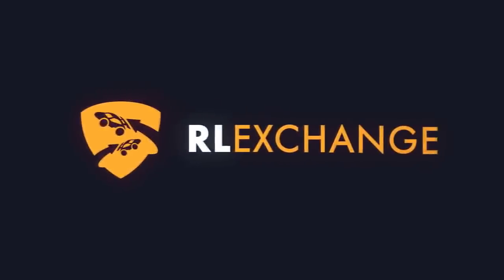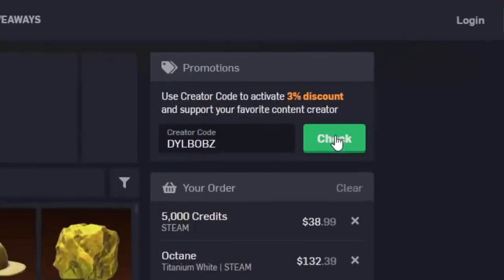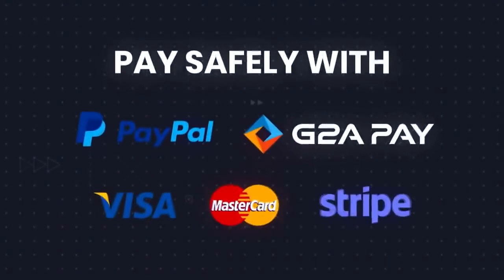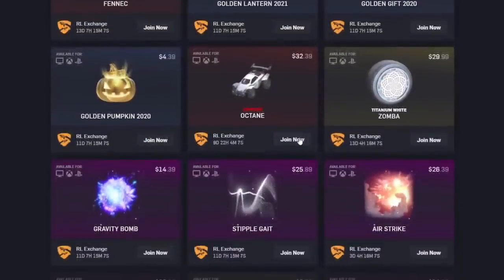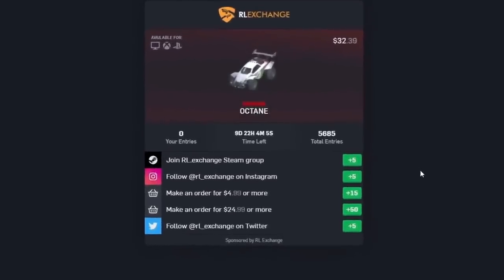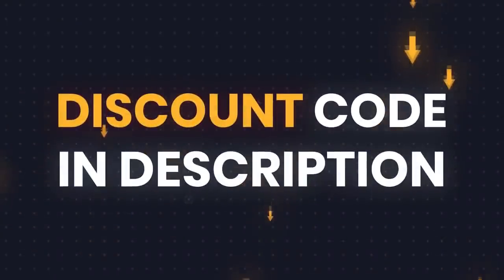If you want an easy way to buy cheap Rocket League items no matter what console you're on, head over to RLExchange and use code Dillwobbs at checkout for 3% off. It's a super easy site to use and there's a bunch of different payment methods. My favorite part is that they constantly run giveaways that you can enter by doing different tasks on the site. So if you're buying things from RLExchange, check out the giveaways tab. There's a link in the description to get you all set up.